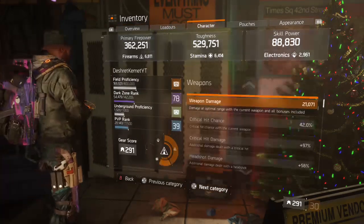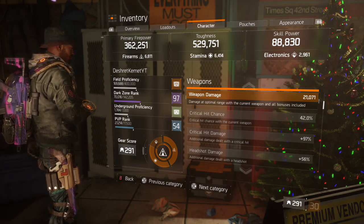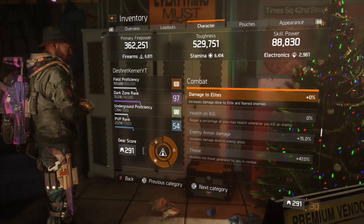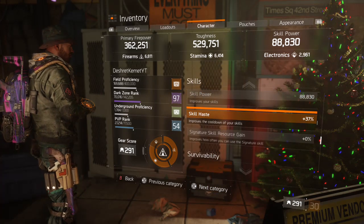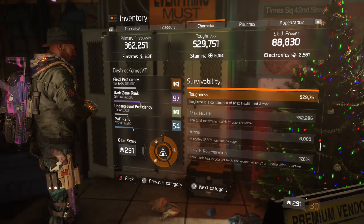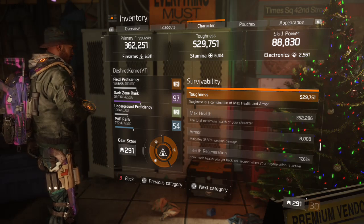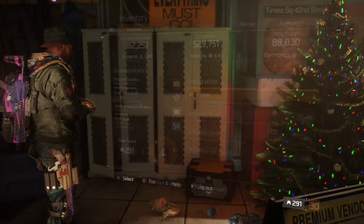Let's check the character stats: crit chance 42.0% — with Pulse I'm doing pretty good on crit chance. Crit damage 97%, not exactly the highest, but with Striker you won't have a problem killing people and melting them. Enemy armor damage 15%, 47 threat, skill haste 37%. Toughness 529k, max health 352k, armor 2k, armor mitigation 33.5% which is the max.